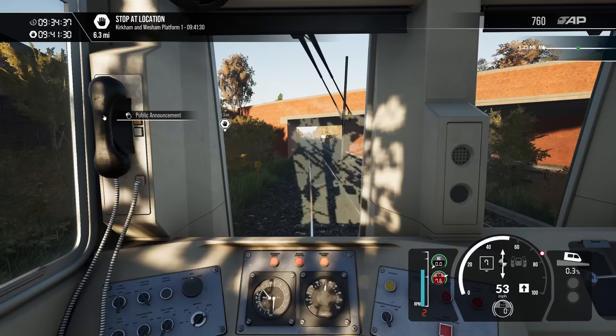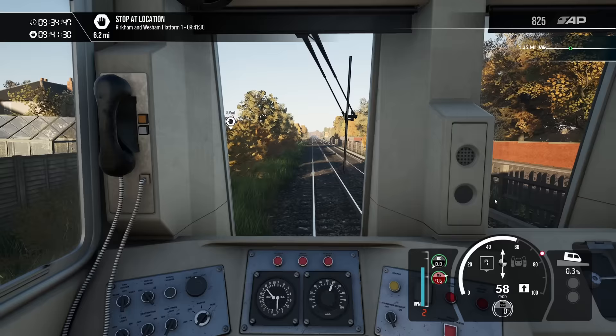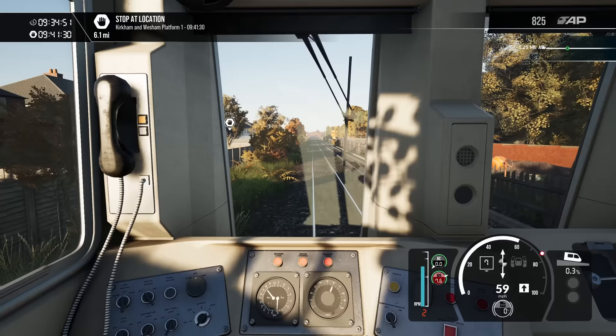Here's another funky little feature I like — you can trigger PA announcements. If you click the public address button you can hear it playing through, and you can click it a few different times and get different ones: 'We will shortly be arriving at...' or 'The next station stop is...' It sort of randomises. That's absolutely fantastic. It's nice that it sounds like it's playing through a speaker behind you.